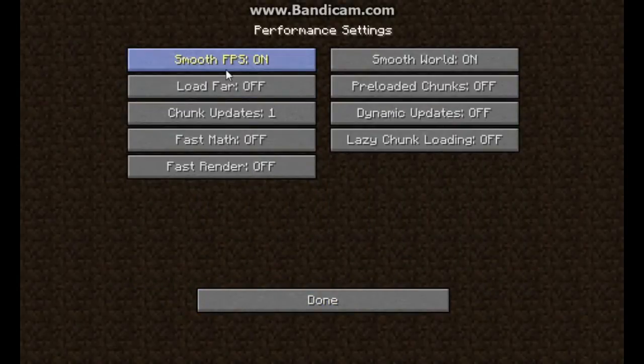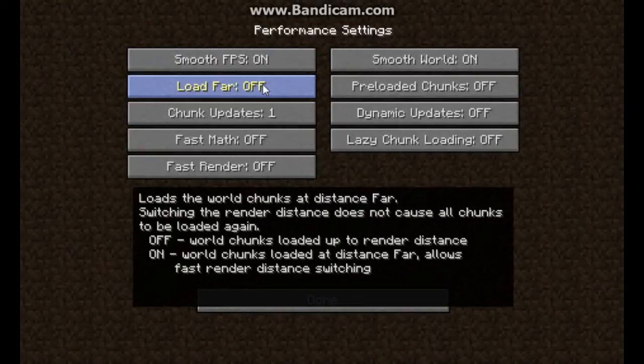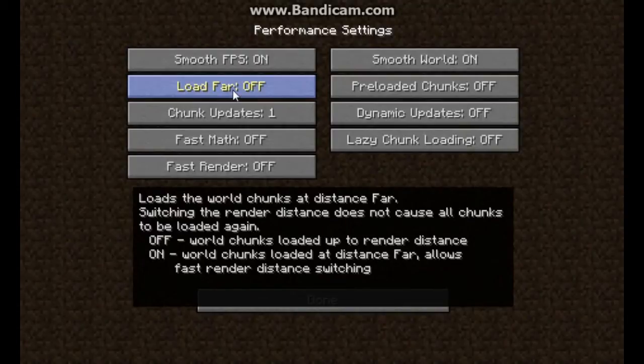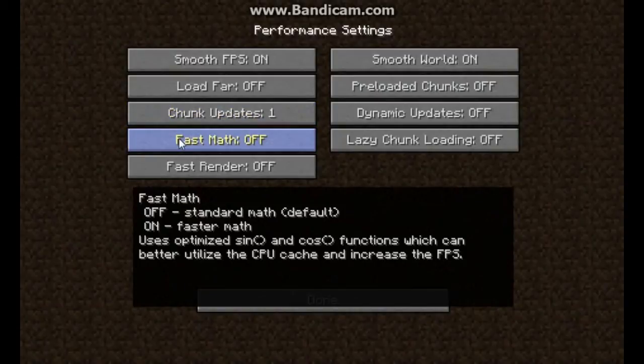Now go to the Performance tab. Smooth Frame Rate — On, because you want smooth frame rates when playing Minecraft. Load Far — Off; if it's on, it will render chunks at a very long distance and we don't want that. Chunk Updates — set to 1. You can set it to 5 to load the world faster, but during gameplay your frame rate will drop. Setting it to 1 takes longer to load the world but gives you a faster frame rate overall.